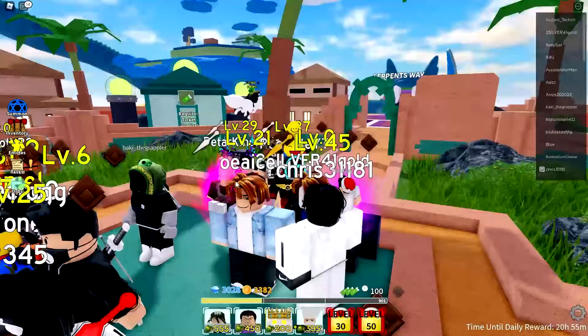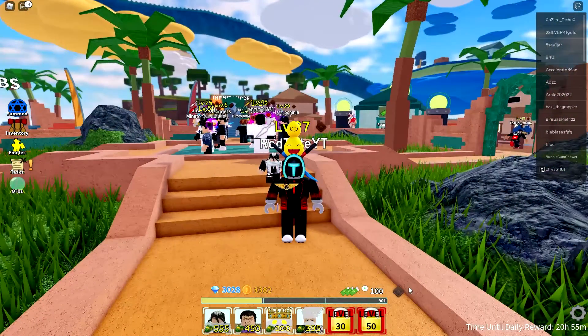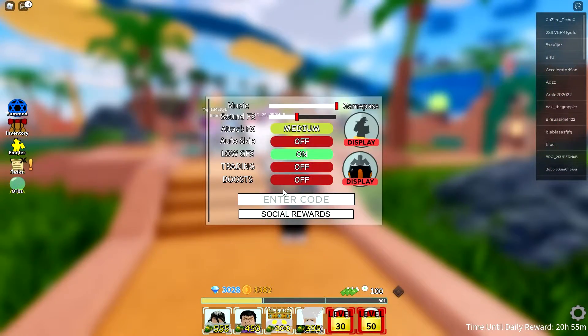Let me show you where you can actually find the codes. The codes are going to be right through here, where you can see this scroll view. As you can see, you can just enter your favorite code right over here.